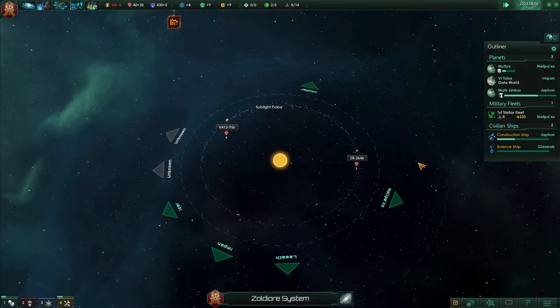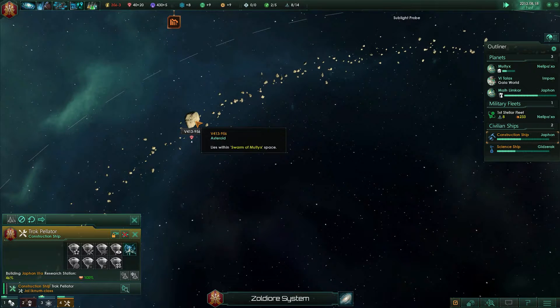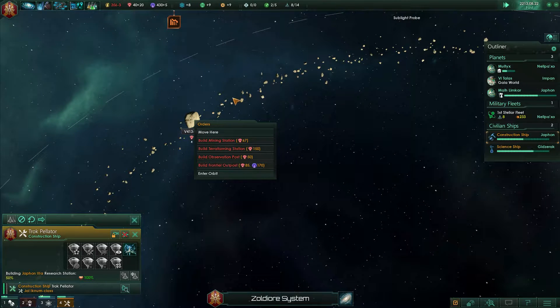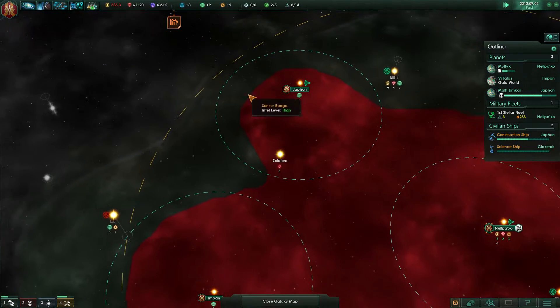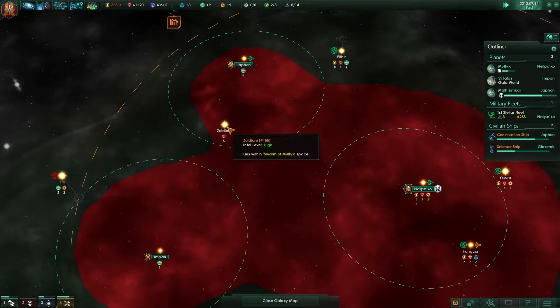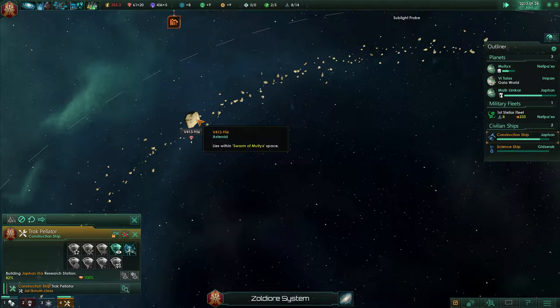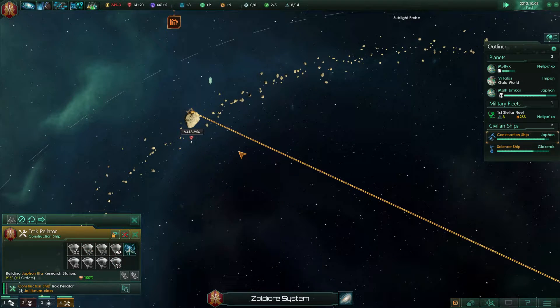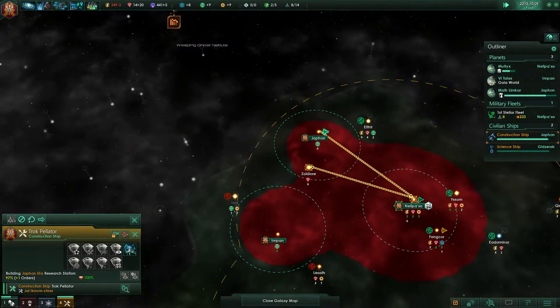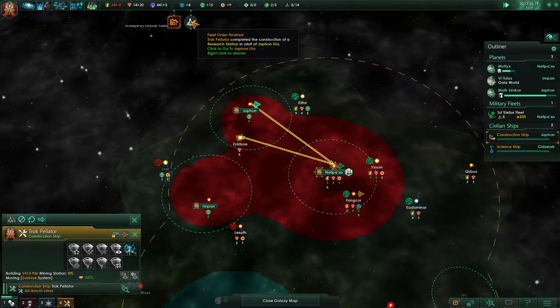Do we have access to this now? We do. I feel like you should probably go here next, as soon as we have the 67 minerals to spend — it should be in two months. That is your next project: go build a mining station here next. And you finished your research station.